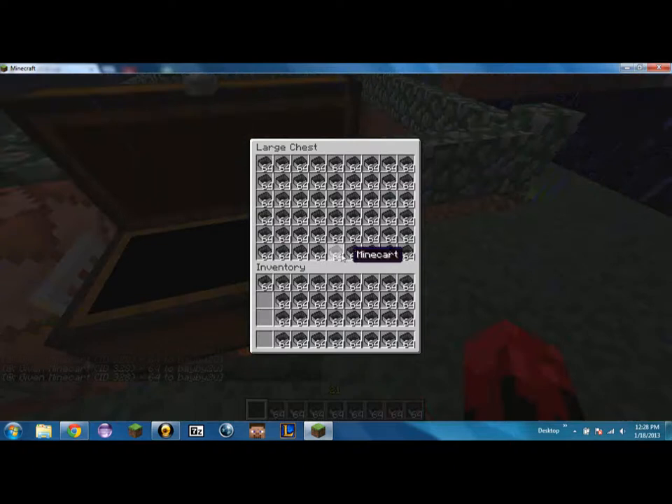What you do then is you need your pick block command key — the thing that picks the block when you're outside — to be able to use it. I have mine set to R. If you hit the pick block key, you'll notice that I have just one minecart in my hand, but if I click this, then it'll give me 64.